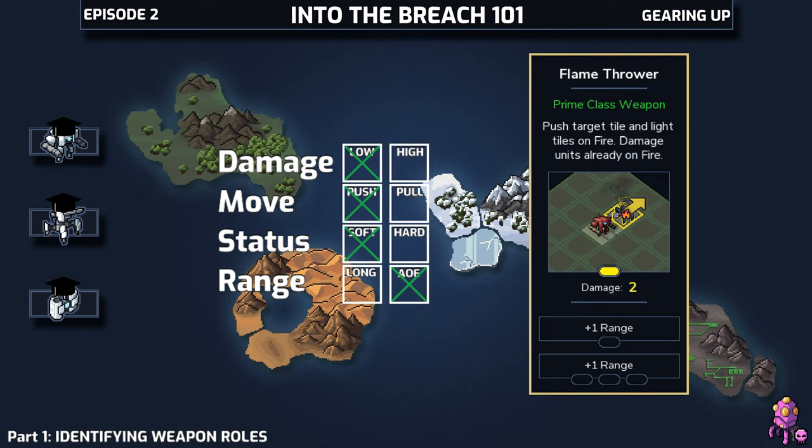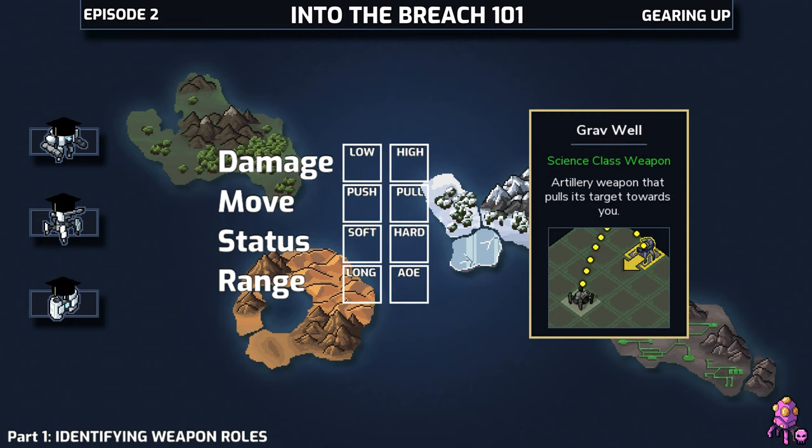For the sake of balance, the last weapon is going to be a science weapon, so we're going to grab the Grav Well from the Gravity Mech. I've always felt that Gravity Mech is a bit underwhelming, and the Grav Well along with it, but we're still going to rank it in here for fairness.